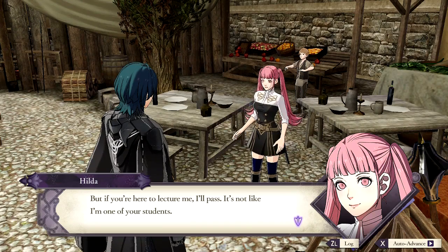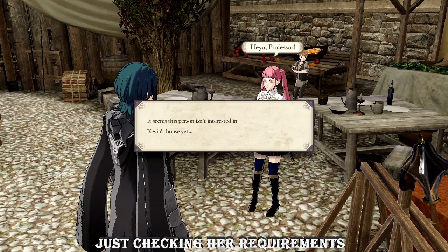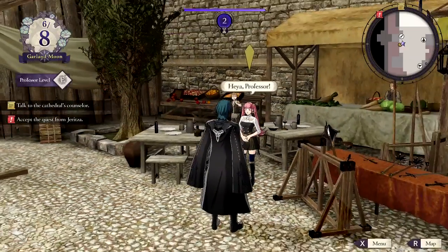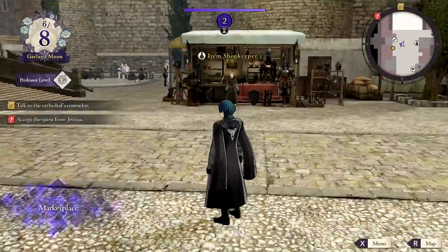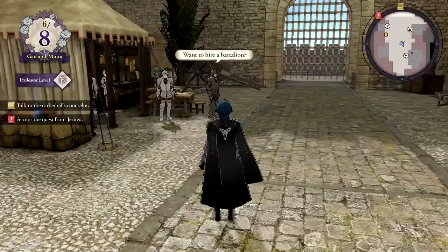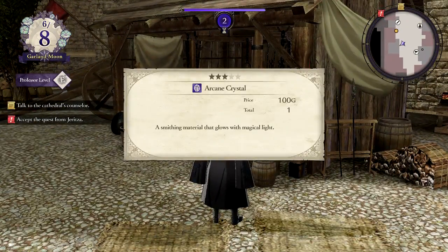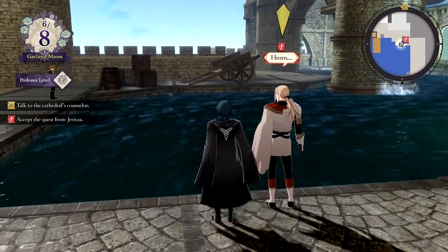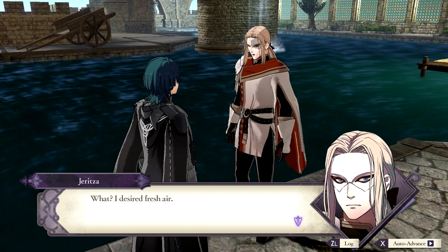If you're here to lecture me, I'll pass — it's not like I'm one of your students. Charm and Axe. So that's an item shop. Battalion — that's another crystal. I might as well take this. I desired fresh air.